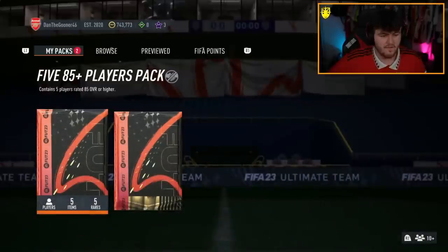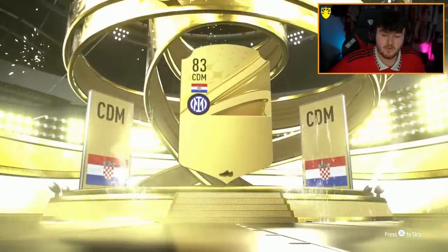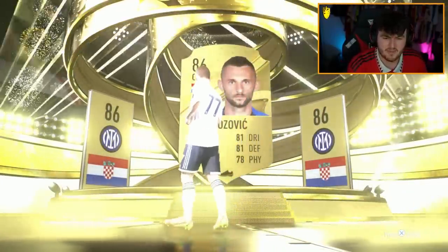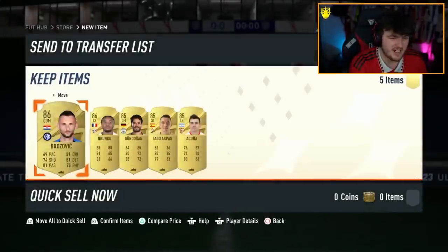5x 85-plus times 1 and 5x 85-plus times 2. Let's see what the first one's going to be — no Foot Birthday. Why are Foot Birthdays so hard to get in these packs? That's Brozovic, 86-rated. At least it's not back-to-back Modrics, because that would have been annoying.